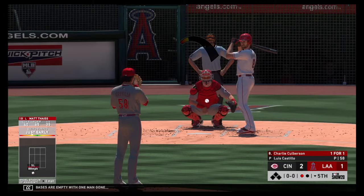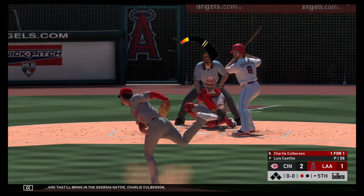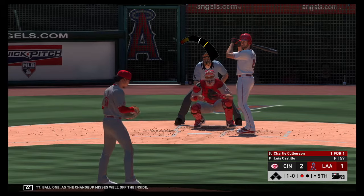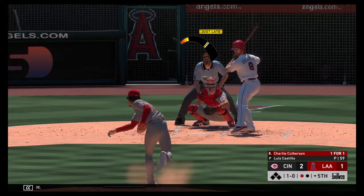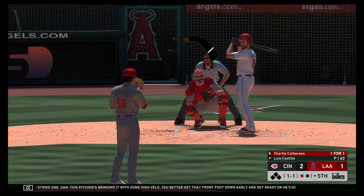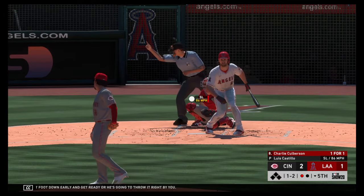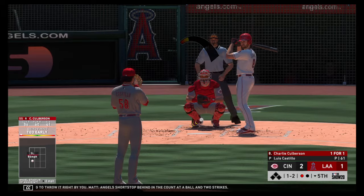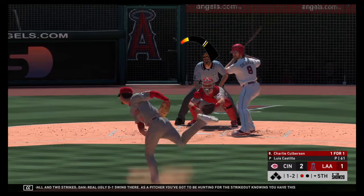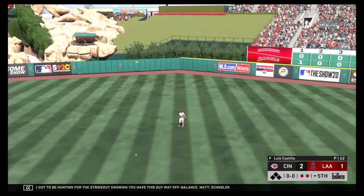Bases are empty with one man gone, and that will bring in the Georgia native Charlie Culberson. Ball one as the changeup misses well off the inside. Swing and a miss — strike one. This pitcher is bringing it with some high velo, you better get that front foot down early and get ready or he's going to throw it right by you. Angel shortstop behind in the count at one ball and two strikes. Ugly 0-2 swing there — as a pitcher you've got to be hunting for the strikeout, knowing you have this guy way off balance. Schebler is there — two gone.